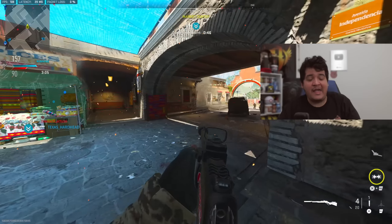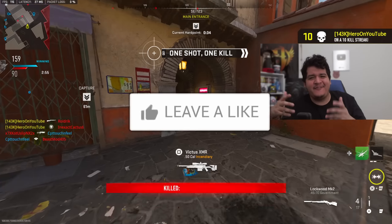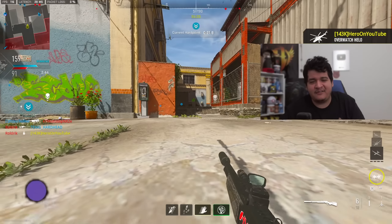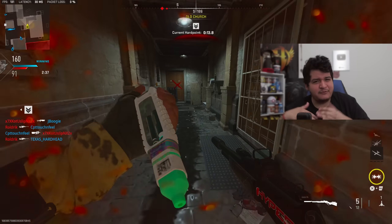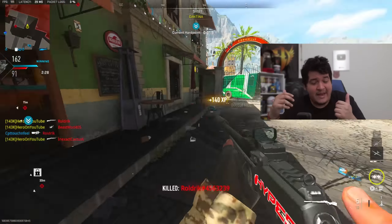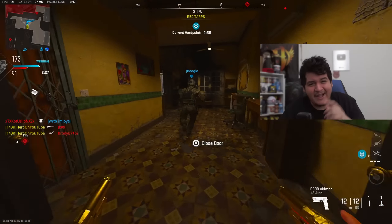In terms of bundles, we have the MW2 Pro Pack 2 Urban Veteran — you buy it directly for $20 but also get 2,400 COD Points and a really nice operator skin. There's also the Tracer Pack Ballistic Love, which comes with the crossbow as well as an SMG with Tracer Rounds. Additional bundles include Tracer Pack Purple Jolt, Tracer Pack Red Fox with fox ears for operators, 7 Envy, Gluttony, and more coming later like Tracer Pack Dark Rituals, Tracer Pack Shinobi, and Meltdown.